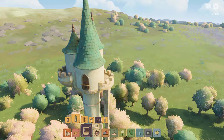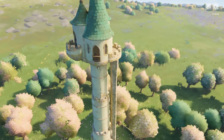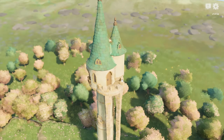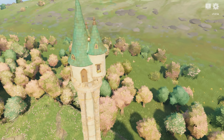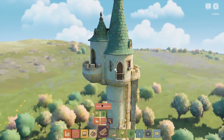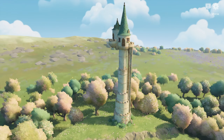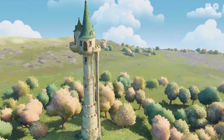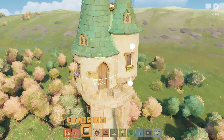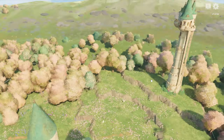Now I wanted to start putting in some doors and some windows. I'm not sure if there's an easier way to do this, but sometimes I want a window with a flower box. The only way I could work out how to get them is to place them in, then undo the window and replace it until you get the one that you want. If there's an easier way, let me know in the comments because I'd love to know - I'm probably just being an idiot.